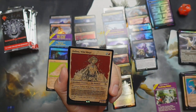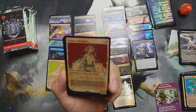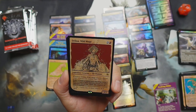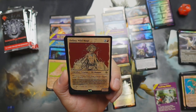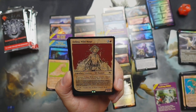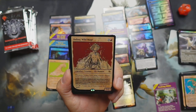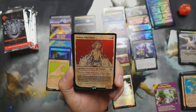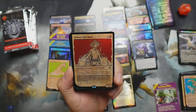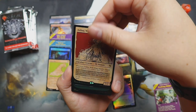We got the genie in the old drawn art. Then we got Delina, Wild Mage — elf shaman, three and a red, three-two. When she attacks, choose a target creature you control then roll a d20: on a 1-14, create a tapped and attacking token that's a copy of that creature, except it's not legendary, and exile it at end of combat. On 15-20, create one of those tokens and then roll again — so you can potentially just keep rolling and making more and more tokens! I wonder if you can just keep rolling off on that.